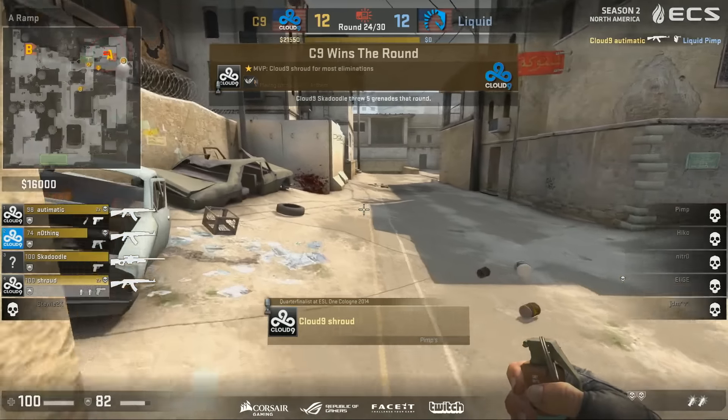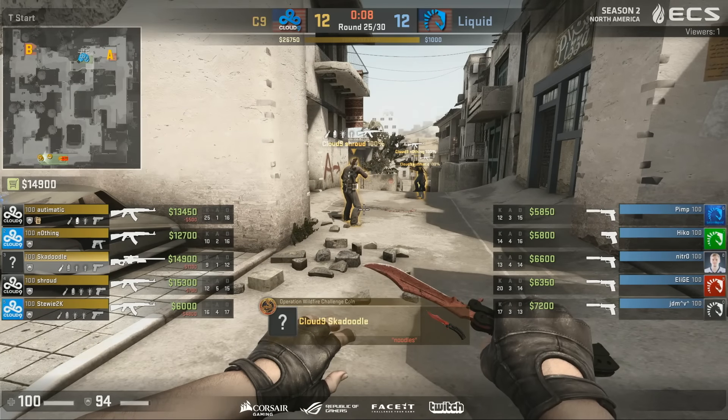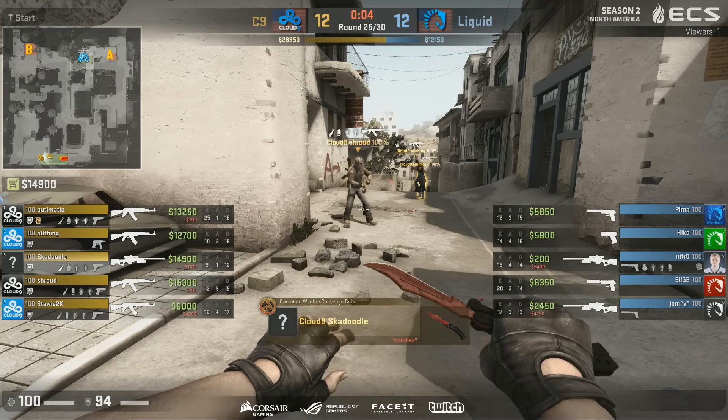A nasty killing of Pimp there from Automatic. 12-12! And finally they're on the road — they've reached a tie score. Can they keep it going? Or is this where it ends? We get double orbs from Liquid. Are they going to mix things up?